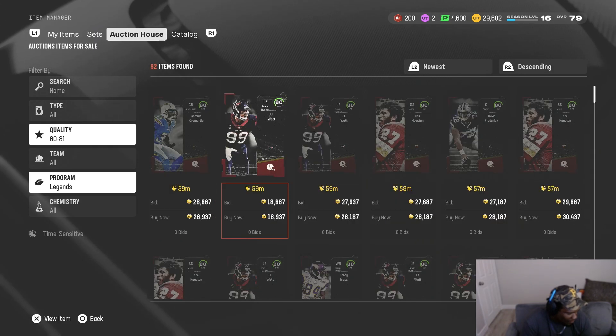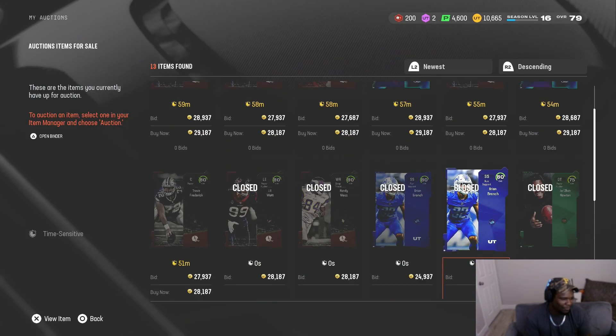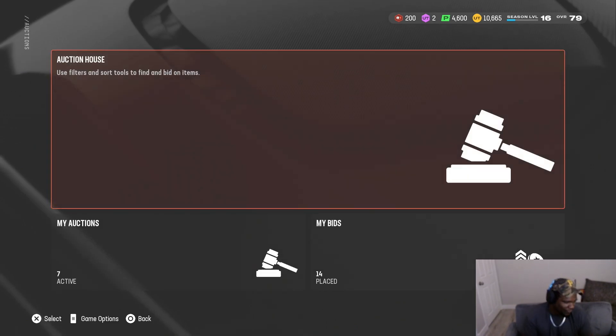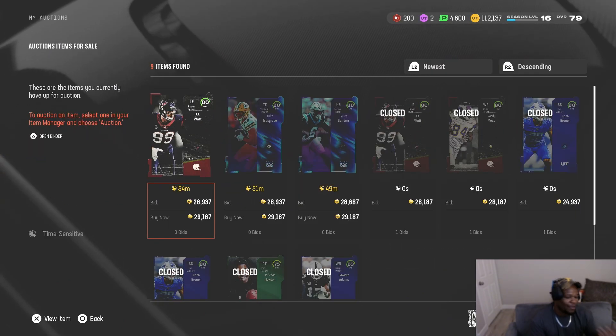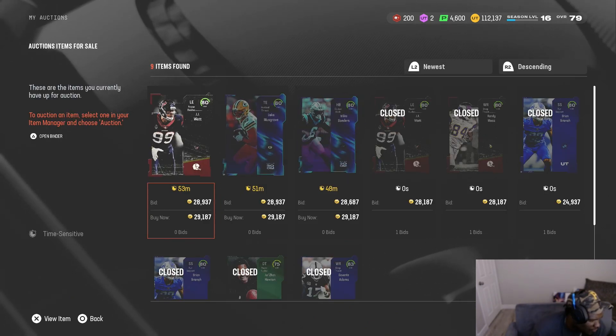That's good money right there. I'm gonna say that's an average of like 4k a card — so seven cards at 4 to 5k a card, that's not bad. That's like 35k profit in less than 10 minutes. We're just gonna wait for these to sell. Look how fast these things are selling — the last card we bought was six minutes ago, so you can see how quick the profit is flipping through these cards.